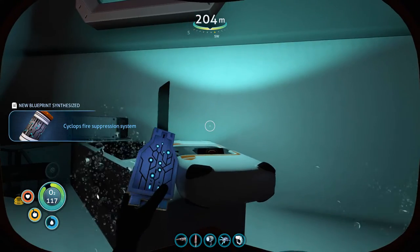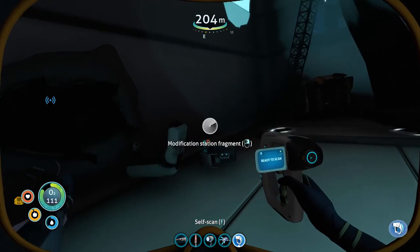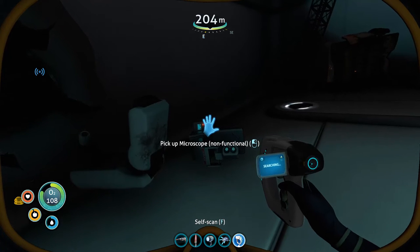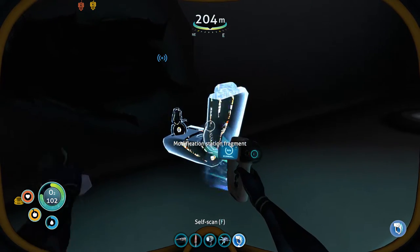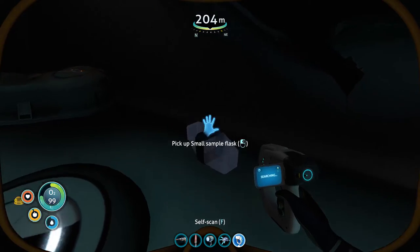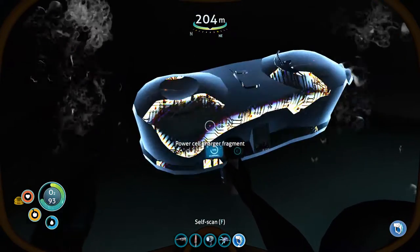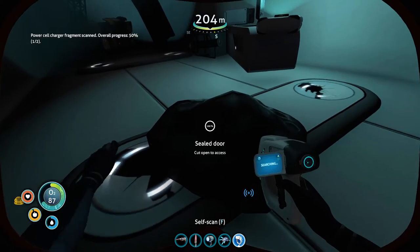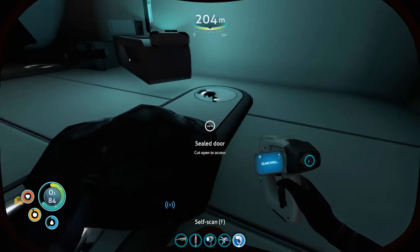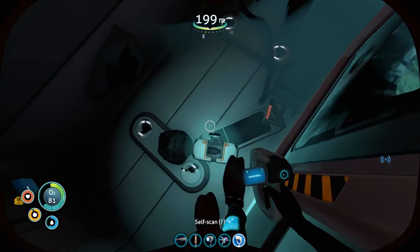New blueprint acquired! Oh, a microscope - it's a decoration. Grab the non-functioning modification station fragment - we already have that. Oh, sample plastic! Oh, power cell charger fragment - hallelujah! I need two of them, let's see if we can find another one. That's probably the single most important thing in this room.